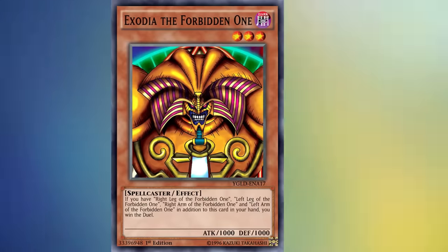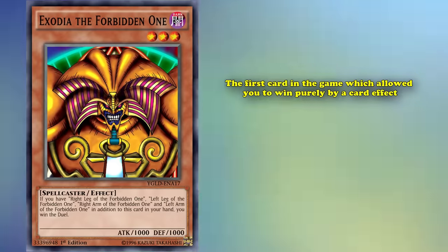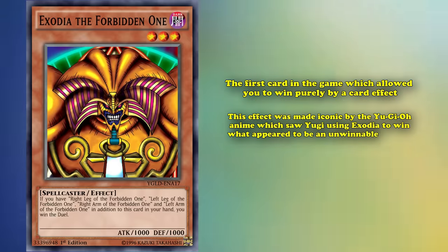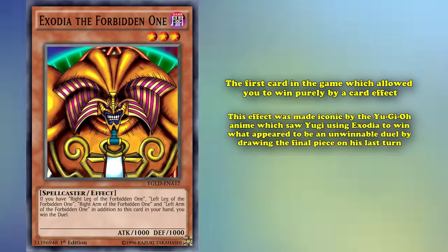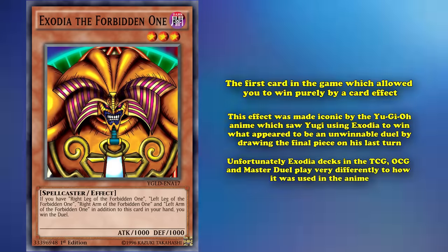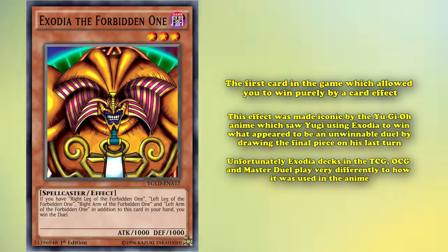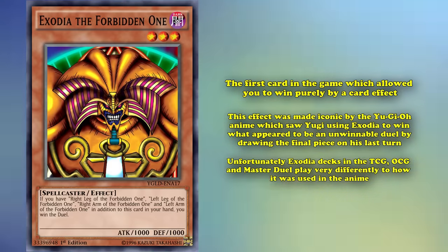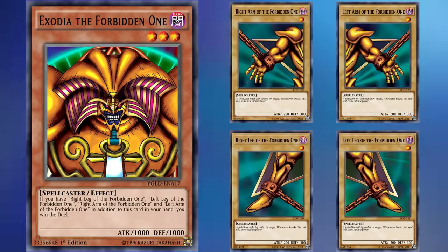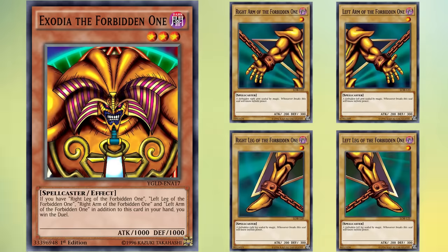Exodia is the literal face of alternative win conditions, being the first card in the game which allowed you to win purely by a card effect. This effect was made iconic by the Yu-Gi-Oh! anime, which saw Yugi using Exodia to win what appeared to be an unwinnable duel by drawing the final piece on his last turn. Unfortunately, Exodia decks in the TCG, OCG, and Master Duel play very differently to how it was used in the anime. Instead of using the Exodia pieces as secondary options just in case, most decks that play Exodia are trying to turbo the pieces to their hand as quickly as possible, meaning these decks are mainly built up of cards that allow them to either search or draw multiple times before your opponent has an opportunity to reduce your life points to zero. This has led to the creation of a number of different Exodia variants.